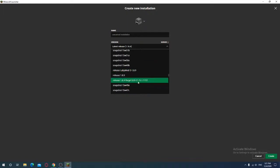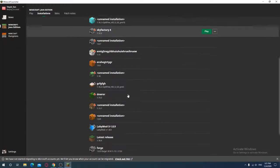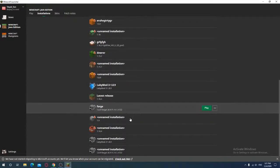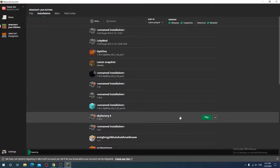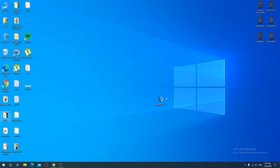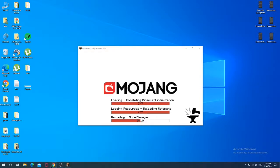Find and type the version link, then press Create. It's here — then press Play and just wait. I already have one installed so I'm gonna delete this one. I downloaded it just for you guys to know.